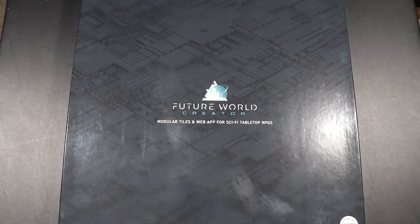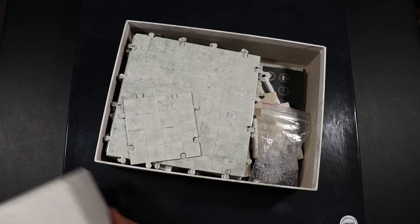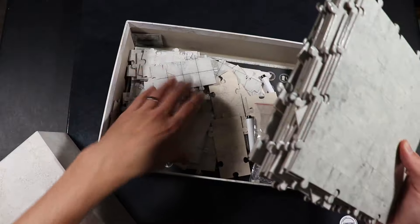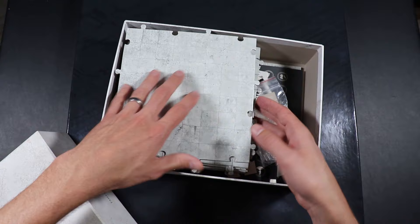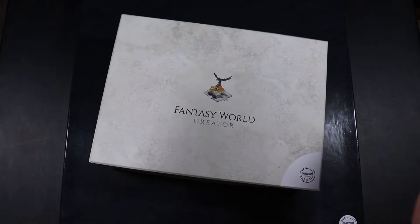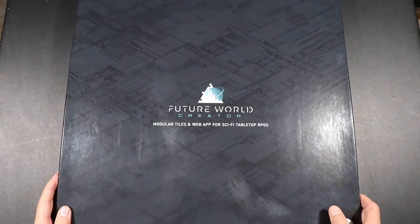You might remember that GameStart about a year ago sponsored a video for Fantasy World Creator, which I'm a really big fan of. I still use it to this day. It's modular dungeon tiles that are interlocking, and it came with a whole lot of other extras too, such as a bunch of character pawns. I'll put a link to that video up at the top if you want to go back and see it — another product I highly recommend. But now, launching us into more modern settings, we have Future World Creator.